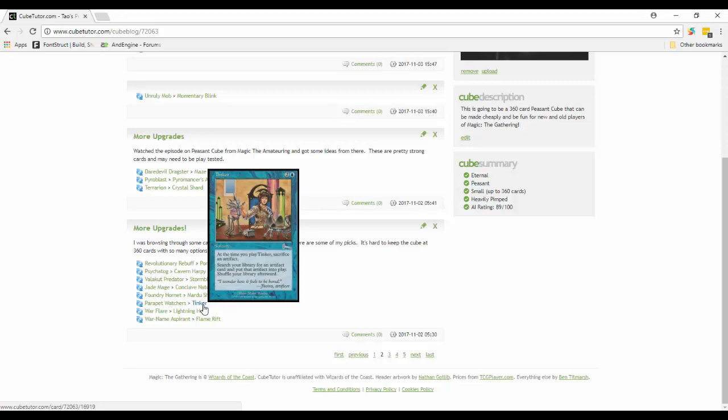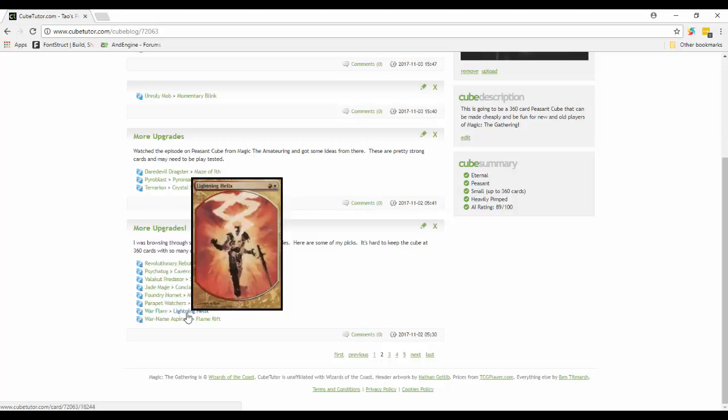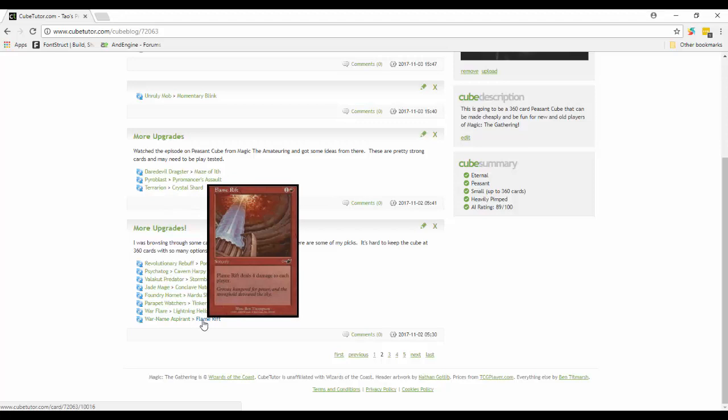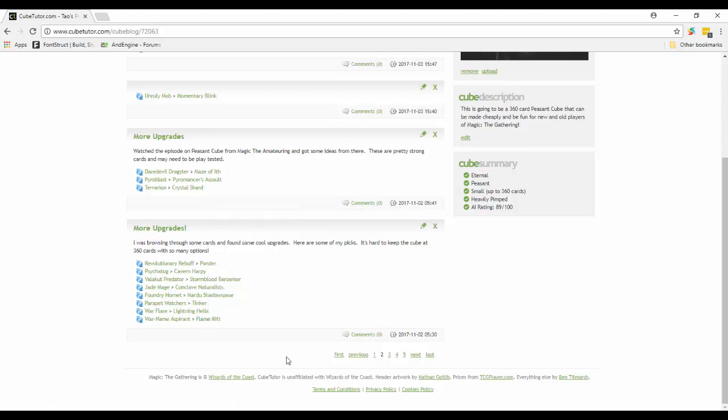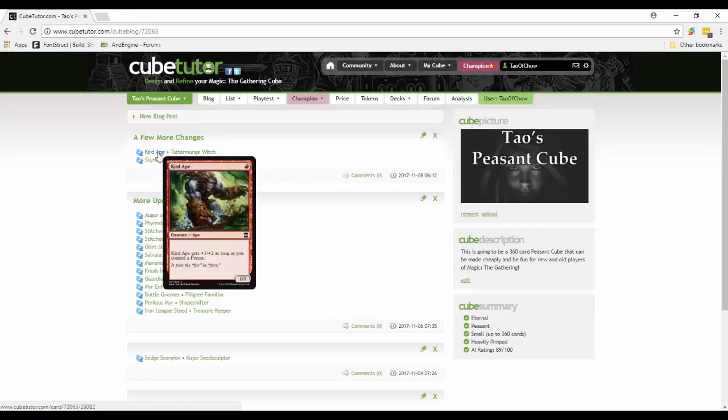War Flare is out - basically a combat trick - just going for Lightning Helix instead. War Name Aspirant is out, and instead I put in Flame Rift where it deals four damage to each player. You're going to take four as well, but situationally this could be really good - it does twelve damage to your opponents total for only two mana. That's pretty sweet.